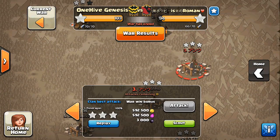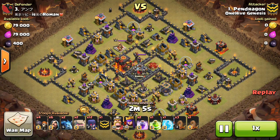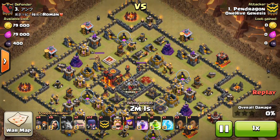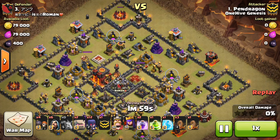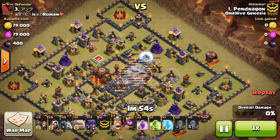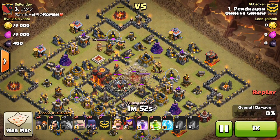We're going to go ahead and take a look at one more with a little bit higher Town Hall 10 defense-wise, but the Infernos are only level one. So kind of trade-offs here. You can try this on max Town Hall 10s, but it's hard for a Town Hall 10 to three-star a max Town Hall 10 with this strategy.